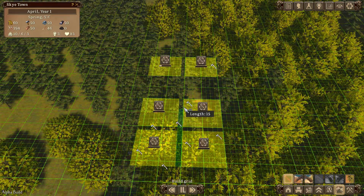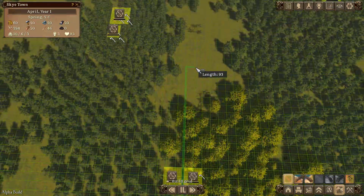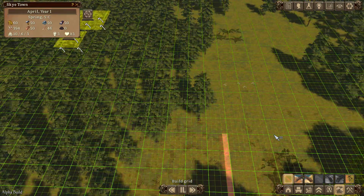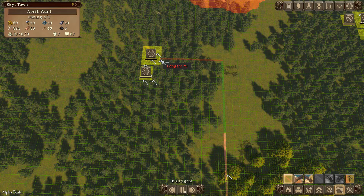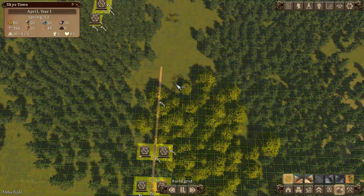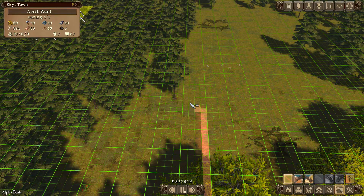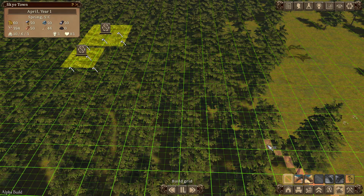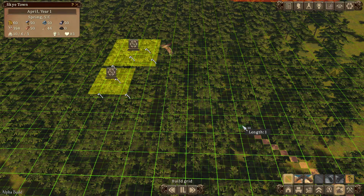Let's put in a bit of road - a dirt road going up here to these buildings. Unfortunately you can't put in diagonal roads, it just does grid-based placement, and I really don't like that. Why not be able to put in diagonal roads? I'm going to roughly approximate a diagonal road going up here, though I keep clicking the wrong cells.